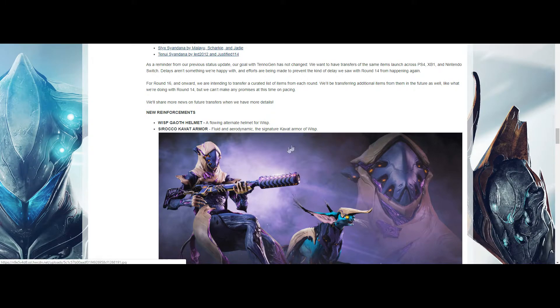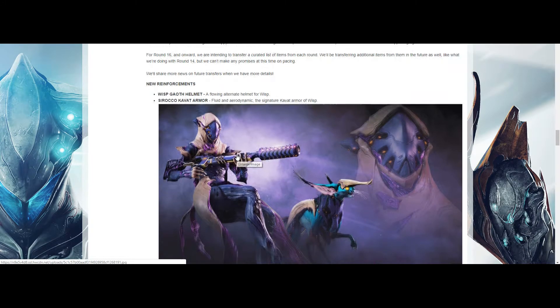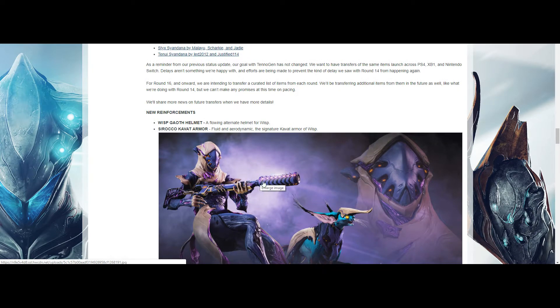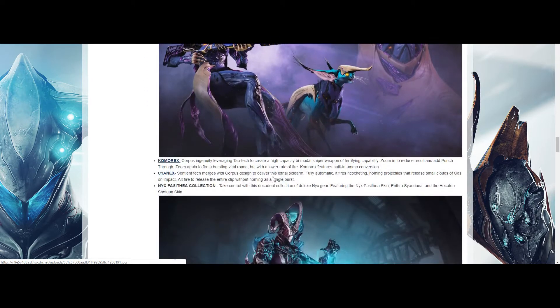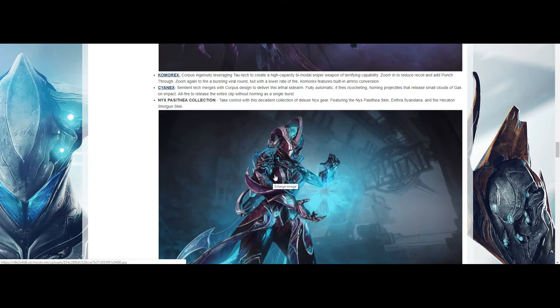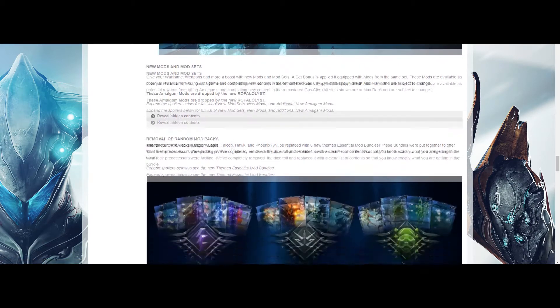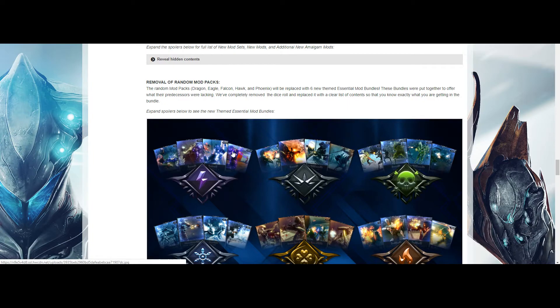We have reinforcements — this is the Kavat armor that Wisp comes with. Her collection also comes with her signature weapon, which has two fire modes. And I almost forgot about the Nyx collection. New mods and mod sets as well.